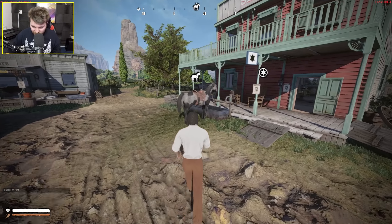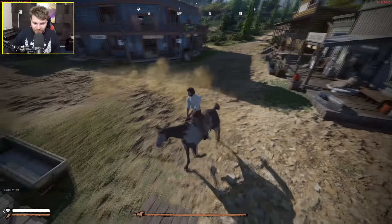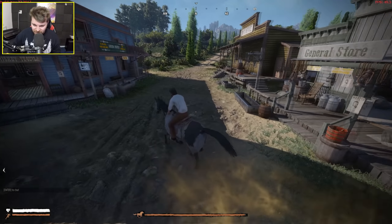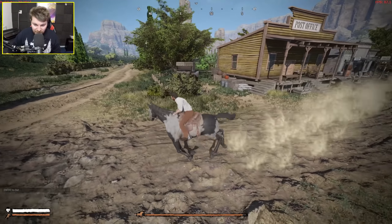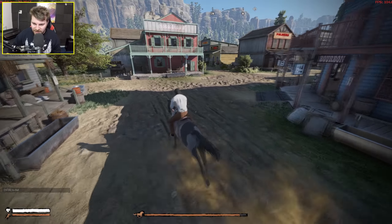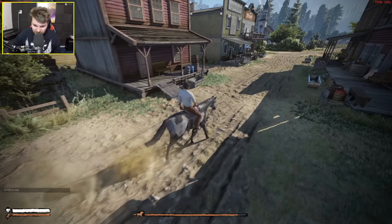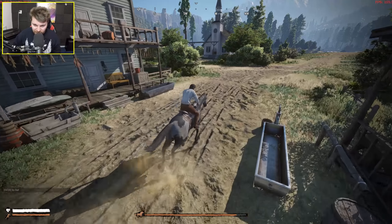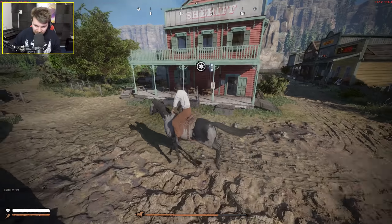Pressing H whistles my horse, so you start with a horse straight away — nice. Let's see how the horse controls. I like how a dust trail comes out from behind my horse. In terms of movement, the horse feels quite realistic; it actually turns properly like a real horse. Although when the horse stops, it's very abrupt — it'd be nice if it did a bit of a skid. Can the horse jump? It can indeed.